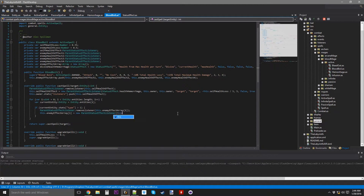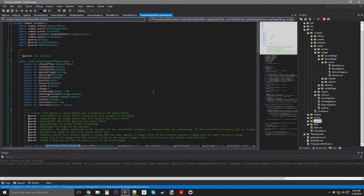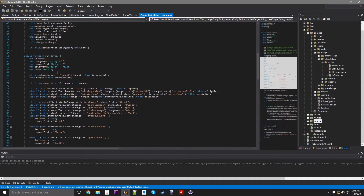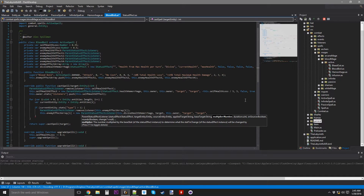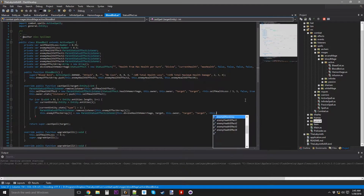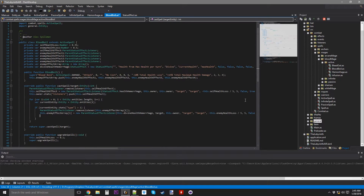Now we can do this.divineHealthHemorrhage. Target entity is the current entity, source is the owner. Base target is the target entity. Multiplier is the negation of this.enemyHealthLoss divided by 5. Duration is 5, rounds is true.